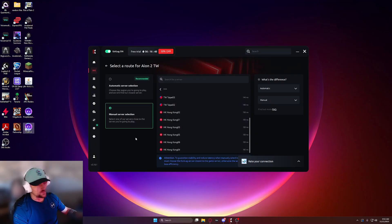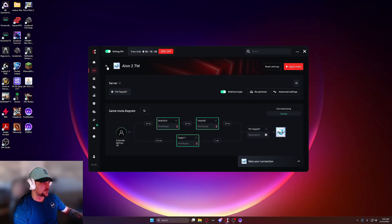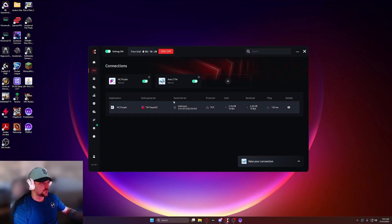So this is what we're going to do, really simple. If you watched my first video, make sure you have the redirect login enabled or there's a 0% chance this is going to work at all. So make sure you have that enabled. Also, NC Purple and Aeon 2 do not need to be on the same ExitLag server — I saw some people talking about that, but that's actually not the case.